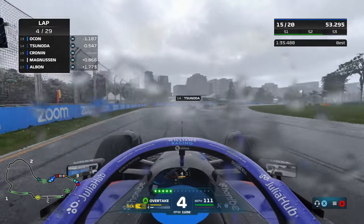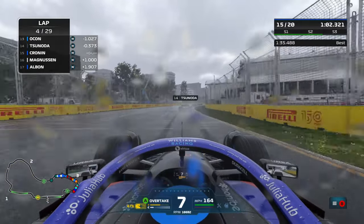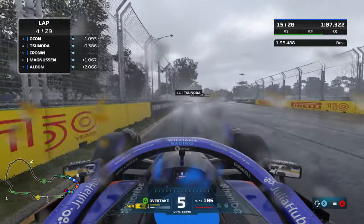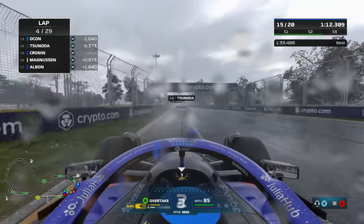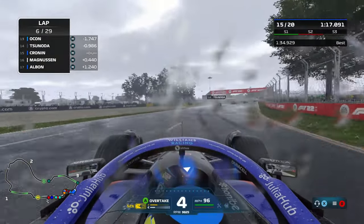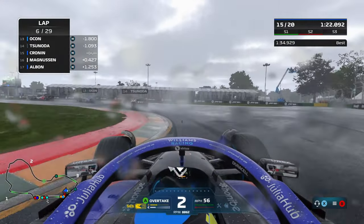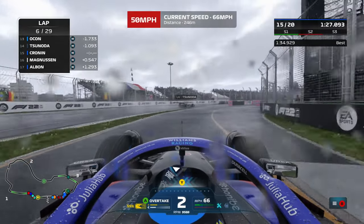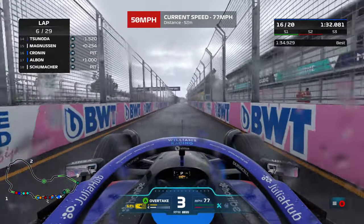Pushing on to lap number four now, our next target being Yuki Tsunoda. It looks like it's probably about time we change tyres — it's a crossover period for sure, but the longer we stay out, the worse it's going to get. We had a message saying the weather is starting to ease off perhaps a little bit, so it might be time for a change to intermediates at some point. Pushing on to lap number six now, the rain is easing off to a certain extent, so it's probably time for us to call in. Calling in to come into the pits this lap for our first stop, and we'll likely need another stop later to go on to dry tyres should they become necessary.